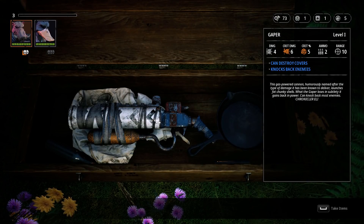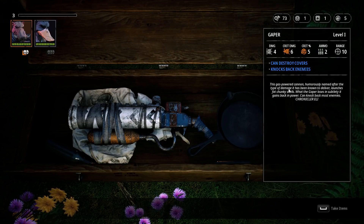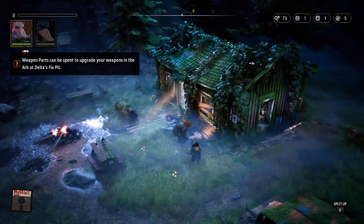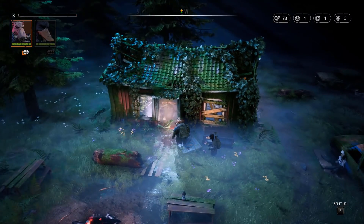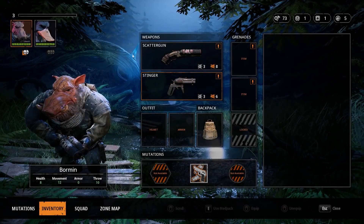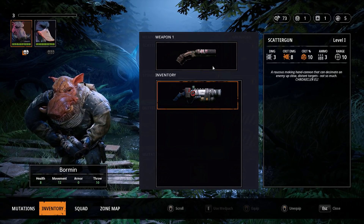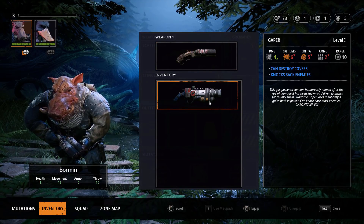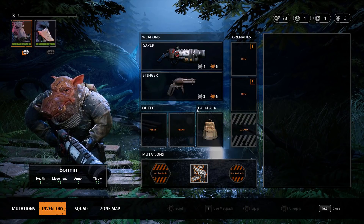We find "The Gaper" — a gas-powered cannon, humorously named after the type of damage it delivers. That's definitely for Bormin. But that's a weapon, not just a weapon part. Also found a hand grenade. If I go to the inventory, maybe I can just switch from the scattergun to the Gaper — it has better damage, lower crit damage and chance, lower ammo, but it can destroy covers. Range is the same at 10. I'm going to try it — it sounds fun.